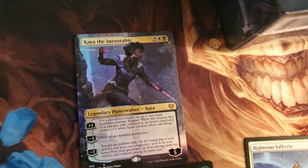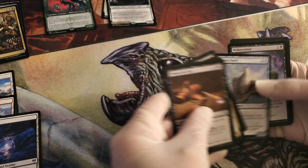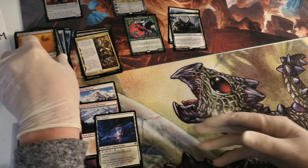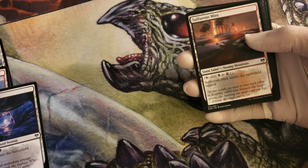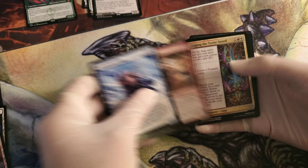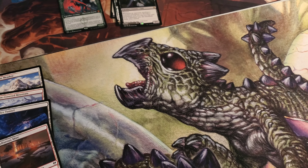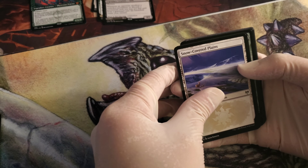So far pretty happy with this box. God of Winter is also very nice. There are 285 cards in this set, so it's a pretty big set. This is Magic's 86th expansion. I do like the snow covered lands.